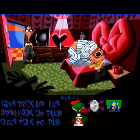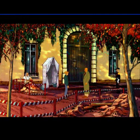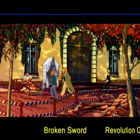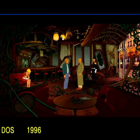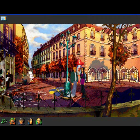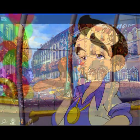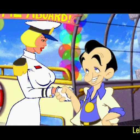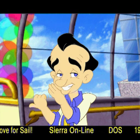LucasArts' Day of the Tentacle, a 1993 sequel to Maniac Mansion, used an art style inspired by old Tex Avery cartoons and threw in a crazy time-traveling plot. Memorable characters, plots that actually make sense, and a funny script — really one of the high points of adventure gaming. A lot of these early games had really bad voice acting, but that's definitely not the case here. Everything is really top-notch. LucasArts kept this up for several years, releasing just one great game after another. In fact, there seemed to be some sort of arms race in the mid-90s to see who could come up with the most beautiful-looking adventure game.